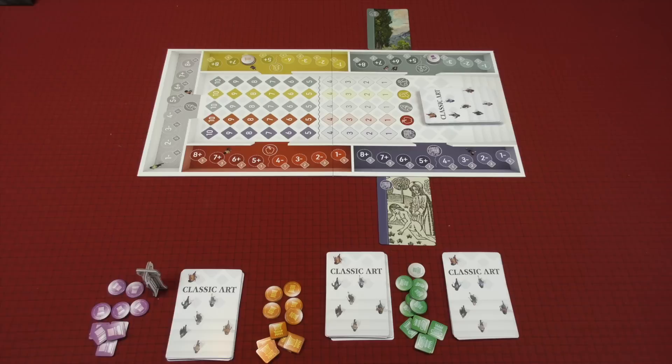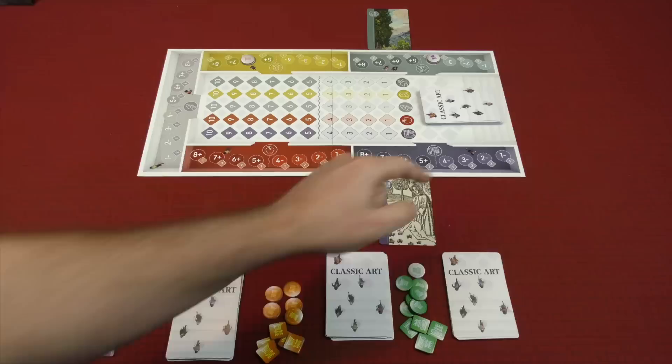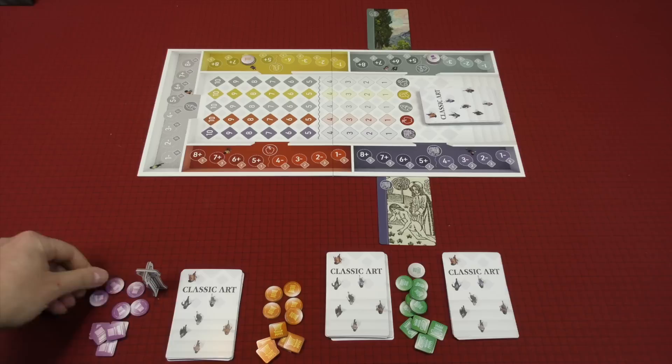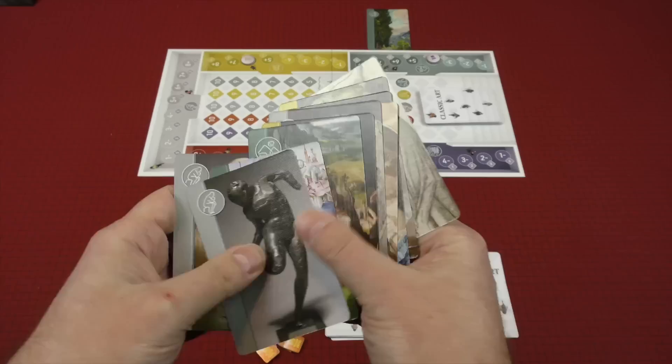Then in player order — let's say purple is going first — what you have to do on your turn, every turn, is play two cards from your hand next to the corresponding exhibition. Then you may, if you choose to, place a prediction token in any unoccupied exhibition space. Once per season, you can double down by placing two tokens on a spot, which increases the payout if you are correct at the end of the season.